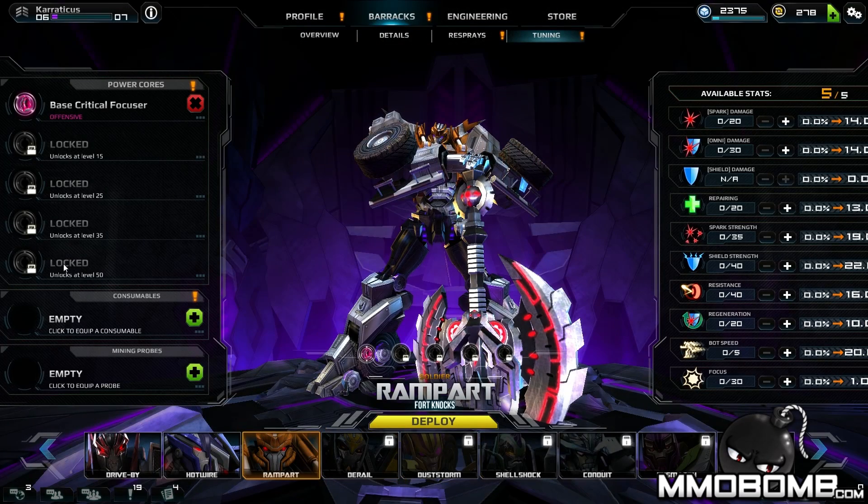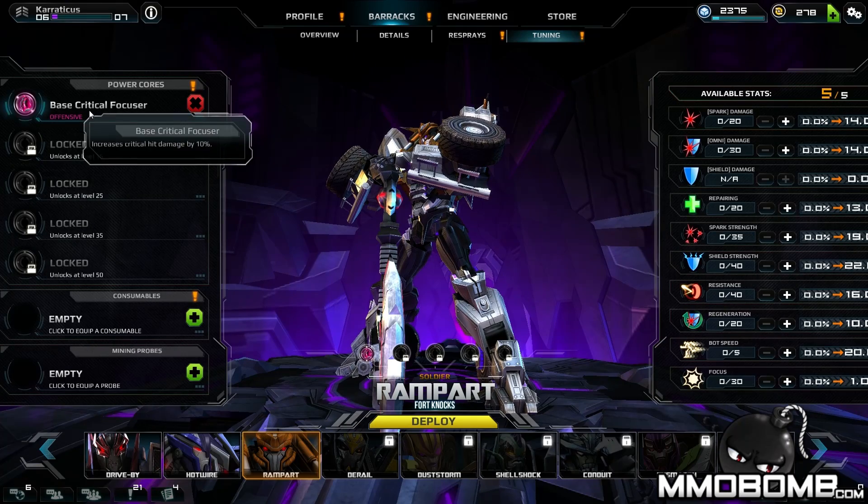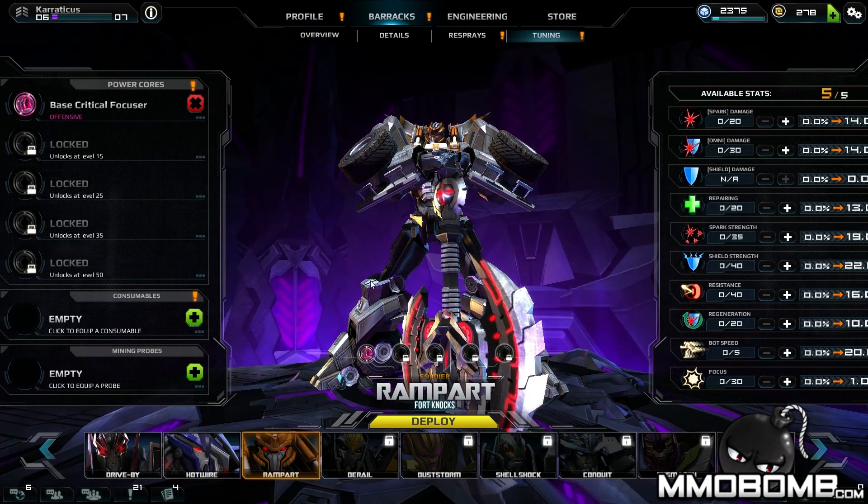I don't know exactly how you get more power cores. You can replace each one by putting in a different one — it will just outright replace what you have. Looking at the founders packs on the website, you can get base, upgraded, and optimized power cores depending on which pack you get. You only get optimized power cores if you purchase the Cyberknight pack, which is $450 for this browser-based game — I've never seen such a large founders pack for a game like this, especially when the game seems incomplete in some areas.